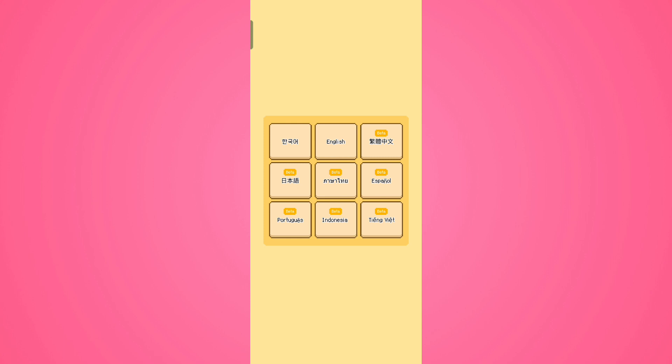The very first thing the game shows you is picking the language. This option was not available in the first beta version, but now in the official release we have Korean, English, Chinese, Japanese, Thai, Spanish, Portuguese, Indonesian, and Vietnamese. For now I'm going to choose English.